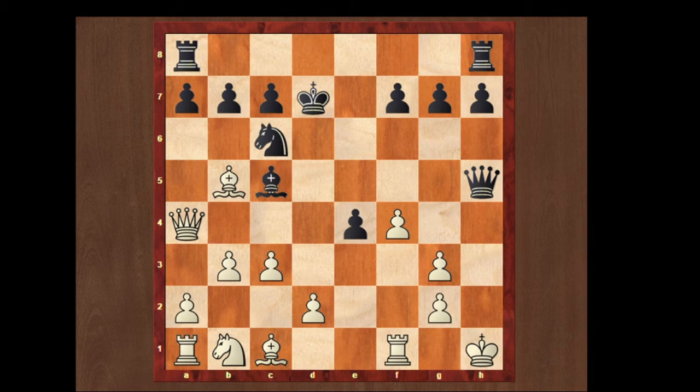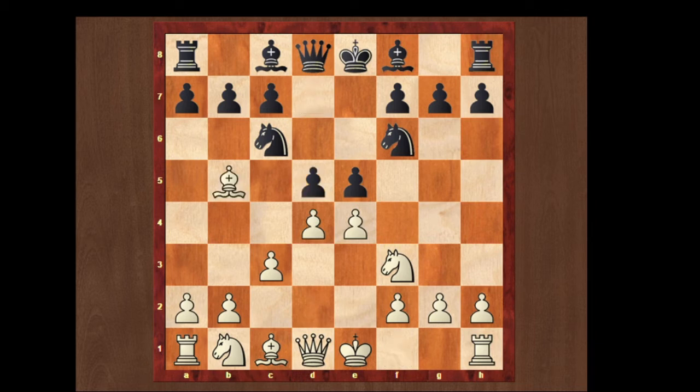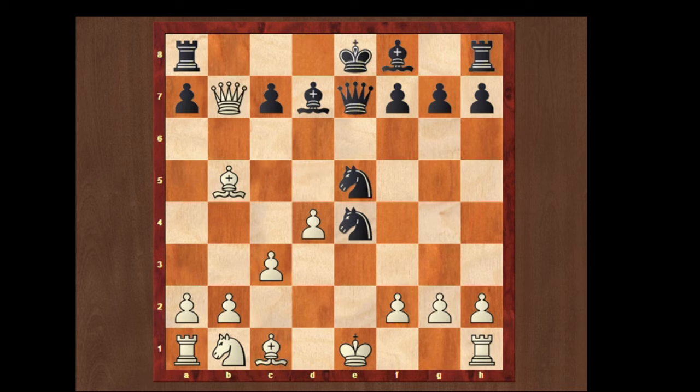Let's see another line: what happens when white plays c3 and black plays knight to f6. White plays d4, black plays d5, bishop to b5, knight takes on e4, white also takes on e4, bishop to d7, queen to b3, queen to e7, queen takes on d5, knight takes on e5, and instead of taking the knight white captures the b7 pawn. Black has a really amazing move: knight to d3 check.